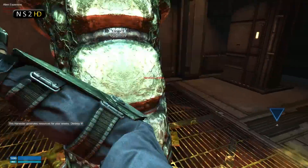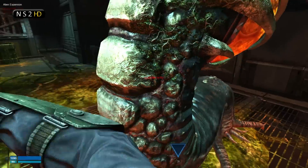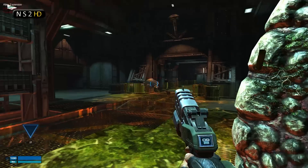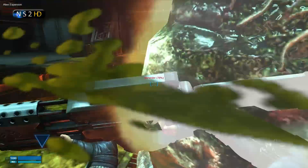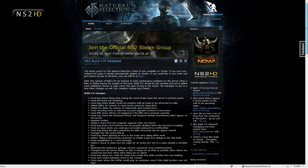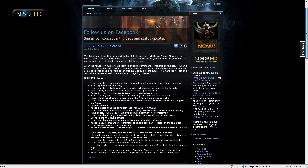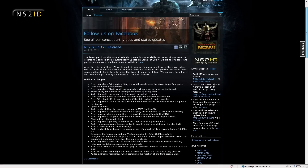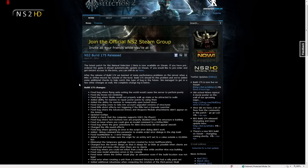The big performance thing is that build 174 had a server memory leak, and this was caused by entities that flew too far outside the game world. This has been fixed. When an entity went outside 10,000 meters it caused a huge server memory leak — that is gone. The game is back to being completely playable; servers do not crash out because of that anymore.